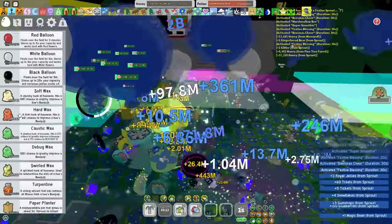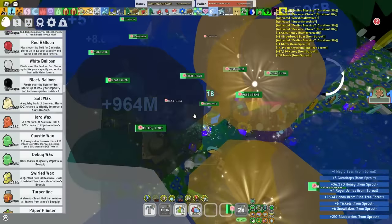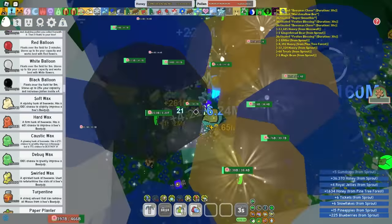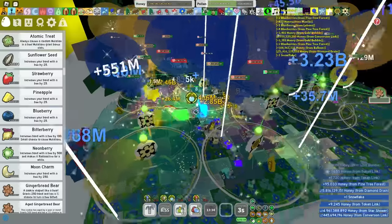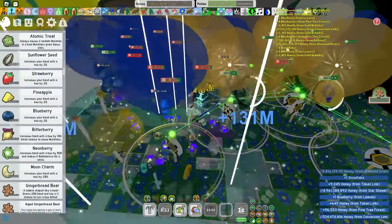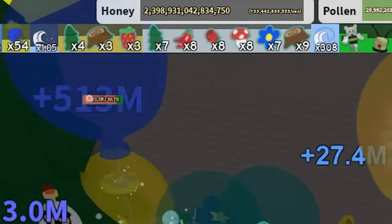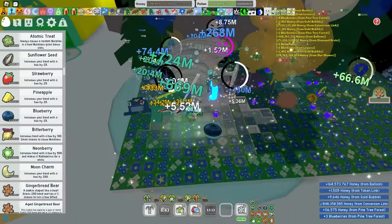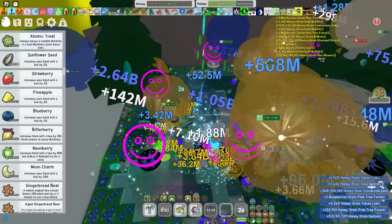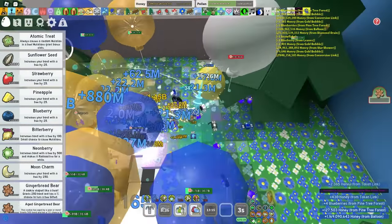Also, black balloon before I forget — let's see how much capacity it holds. 1.2 trillion — that's insane. Another pop star, so this should make us a bunch of honey. I even got star shower. I think that's 24 billion honey per second — we're gonna have to zoom into that. Is that 30, 40 billion per second? We are going off like crazy, and I think my black balloon has left the field, so we're gonna have to convert soon. White balloon, come on, please fill up — that's half a trillion pollen too, so I'm gonna need you as well.